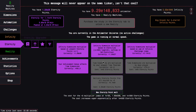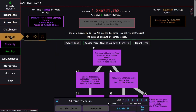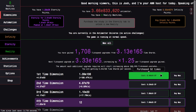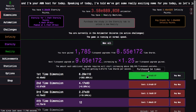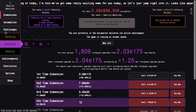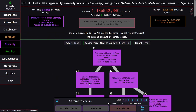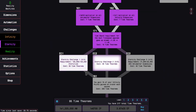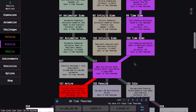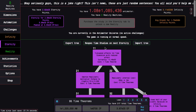With eternity points I can't quite reach the next multiplier, however I will be able to reach several of these upgrades — 4, 5 — I'd rather get time theorems, that's most of it. So I can get 1, 2, 3, 4 additional time theorems. So that's 16 time theorems; that's not really going to do much for eternity challenges 2 and 3, but I think I want to go with eternity challenge 5 and some of the others.